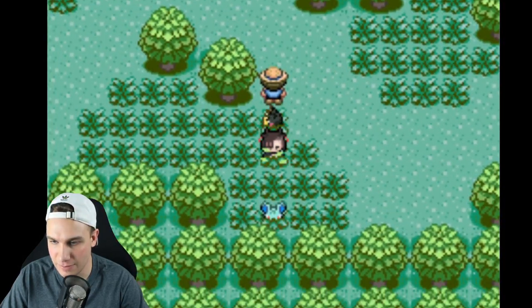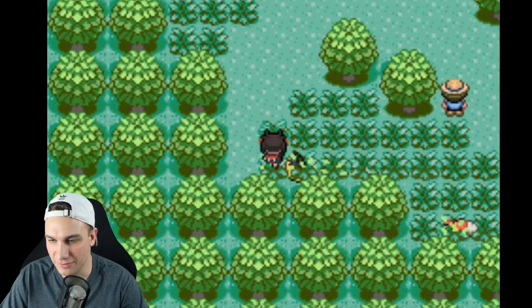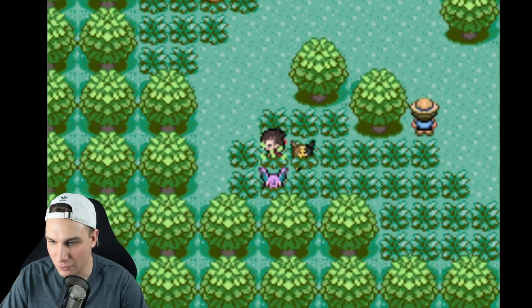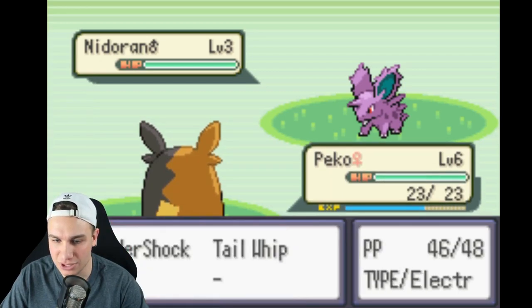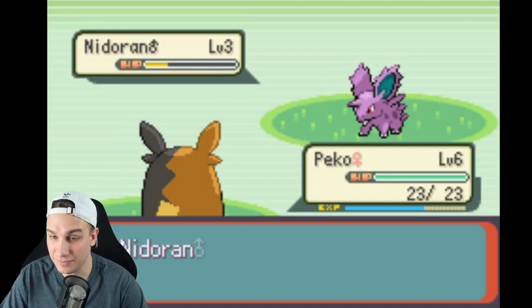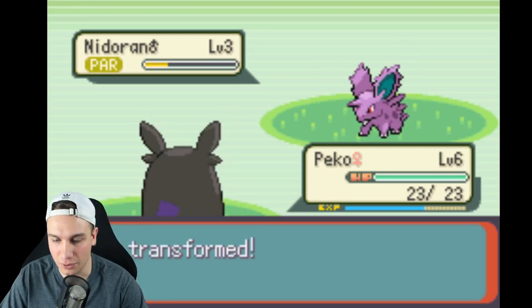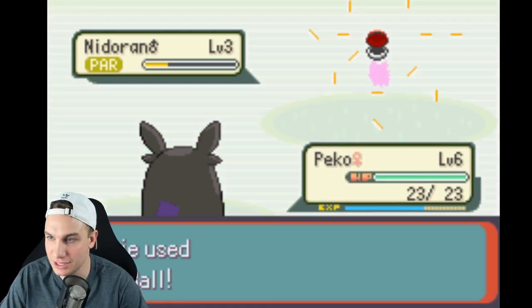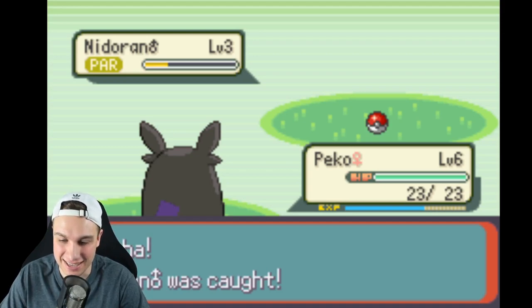There's a female Nidoran — I don't know if I really want that. There's a Grubbin — it evolves really late so we won't do that one. There's a Swadloon — I might go for the male Nidoran! Level 3 — this will be the first Pokemon we add to our team. Is that an R button hotkey for throwing a Pokeball? Let's weaken this thing first. We paralyzed it — perfect for catching. I press S and it does throw a Pokeball! We caught our first Pokemon — it's a Nidoran! I'm having so much fun right now.